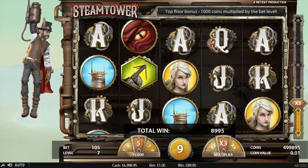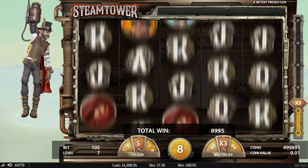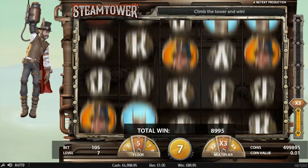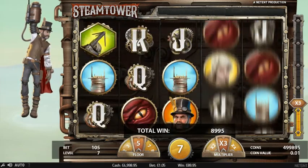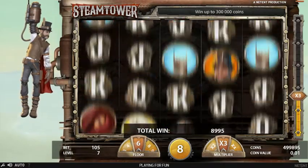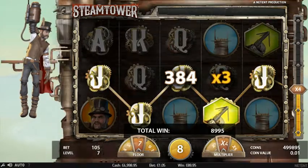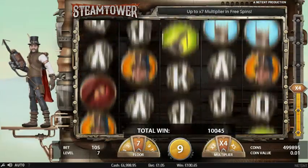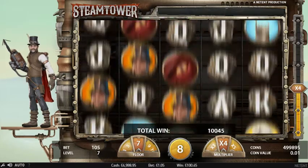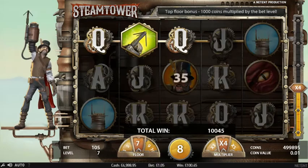I've had some good features off this in the past, but I've had some really low paying ones as well. What I'll do is I'll get this feature and then I'll pause it — we'll see how that one plays out. I'm guessing they will be very, very different. It's annoying that you don't get four spins when you get two hooks — if you did, you'd never get two, would you?